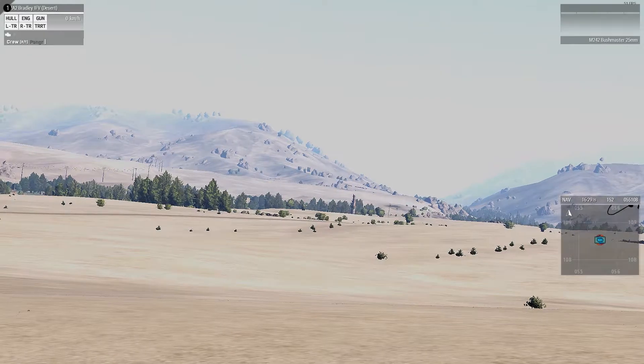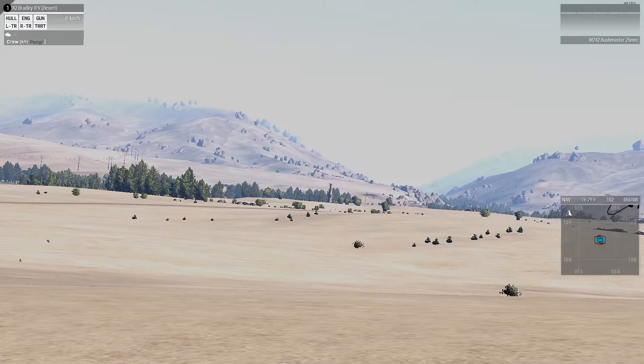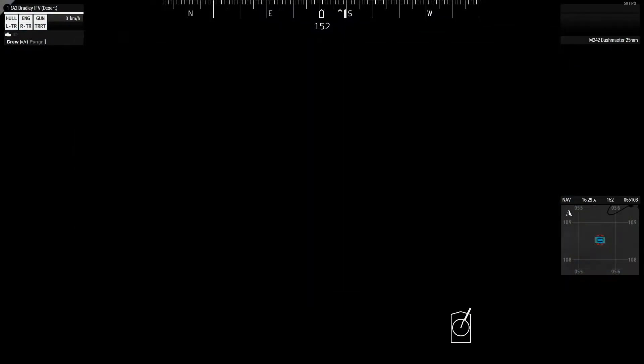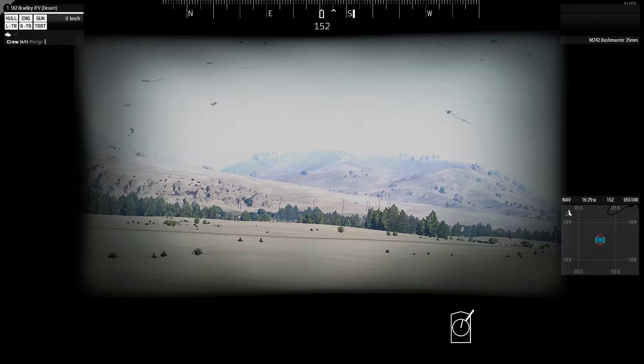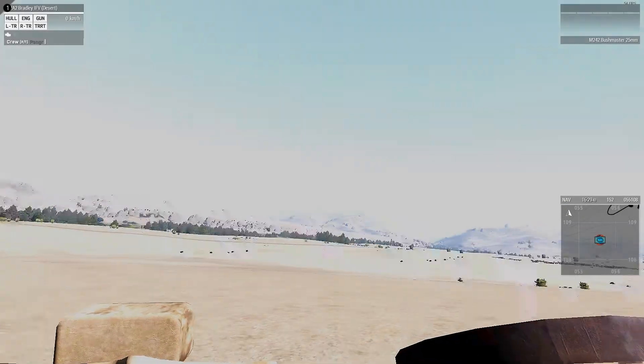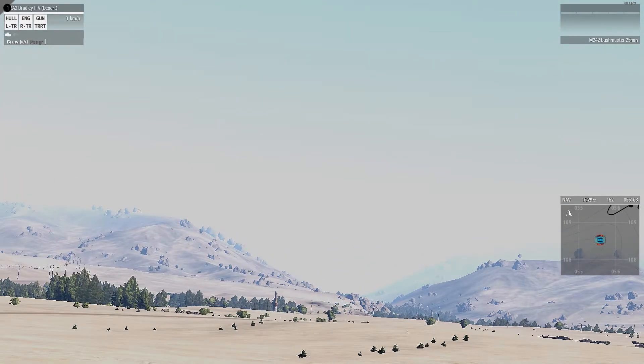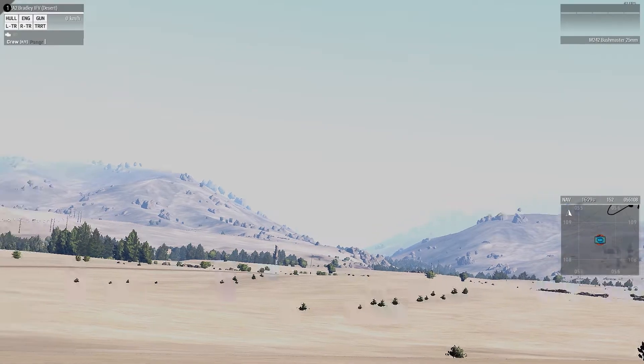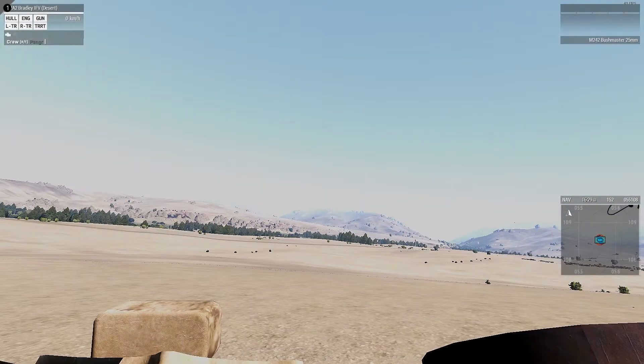I've got my commander MFD open on my left side of the screen, but through my view I mostly just see metal — nothing special for now. I can't steal the commander or gunner seat as a driver. Can you take — oh, bearing 178.